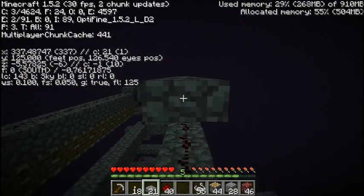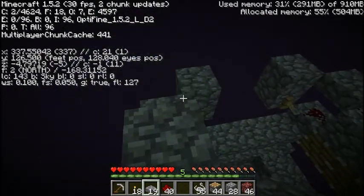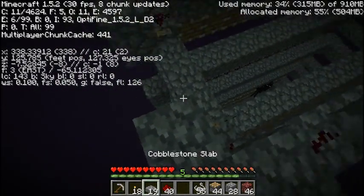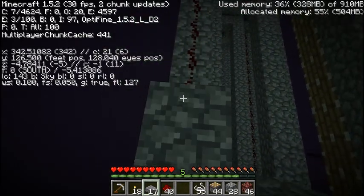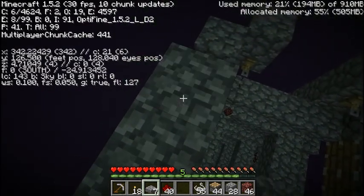Since I'm not making any more layers, I'm putting slabs on all the spawnable spaces so no endermen will spawn up here. There are just a few more things I have to do at the bottom and then it's done.